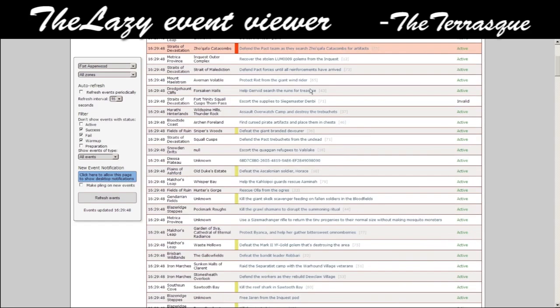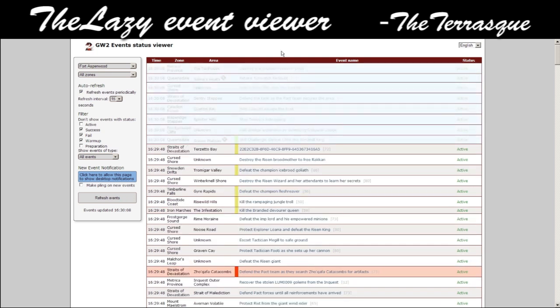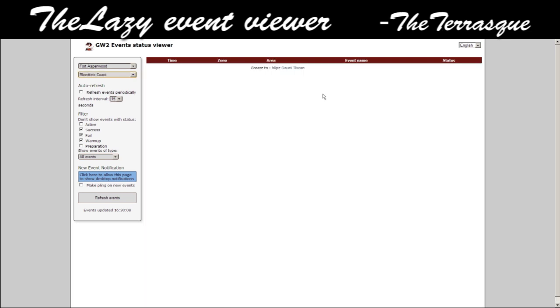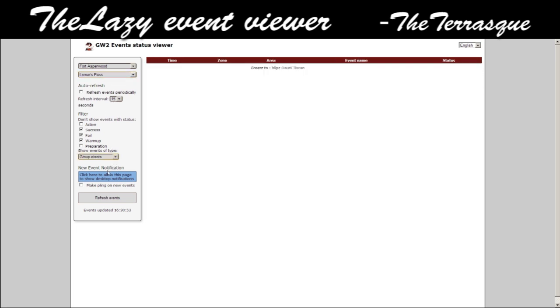First things first, we're going to be covering the best event tool. The Terrace has provided us this brand new event tool that is probably considered the best, and it's called the Lazy Event Viewer. Currently you can check any event — any event in the world of Guild Wars 2 — and you can search any server, any zone. There are many new features: an auto-refresh that refreshes events periodically, filters so you can check whatever you want, active events, events that already failed or were successful, warmups, event types like world events or dragon events. It's fantastic — probably the best event tool released to this day.